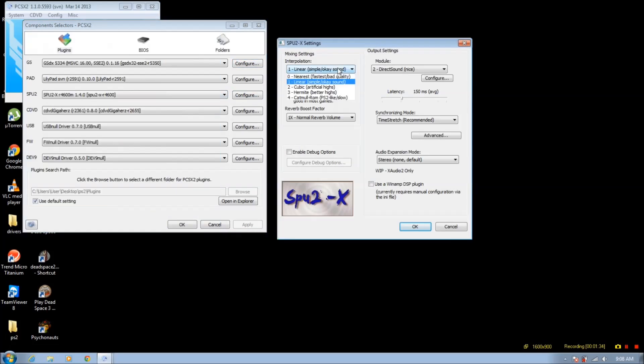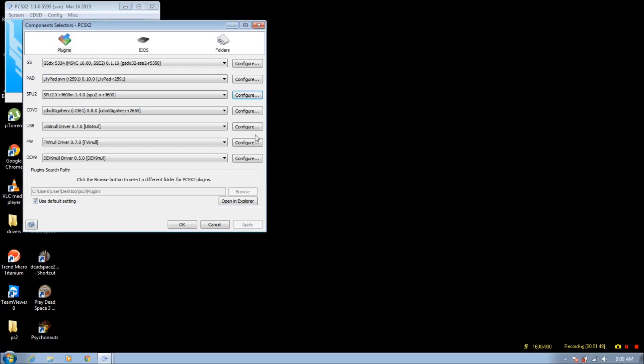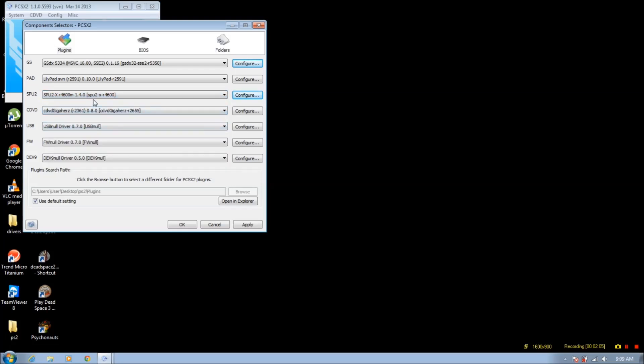You just want to have these at linear and direct sound. You can increase it a little bit if you want better quality, but I can't really notice much of a difference. The reason why you want to use this SPU plugin over the regular SPU-2 is because in the regular one, you get clicking or crackling audio, whereas the R4600 wouldn't.